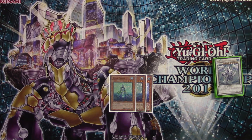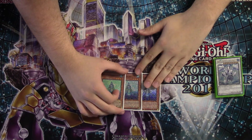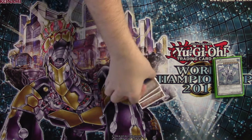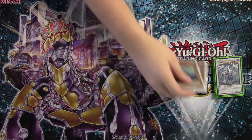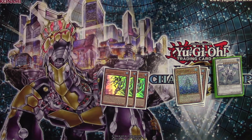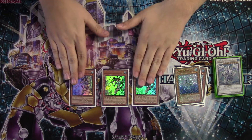First off, we have three copies of Genex Undine. Basically, Atlantean Dragoons is the deck, so we want to play as many cards as we can to make sure we see it. Undine is a card that can dump Dragoons whenever we need it to. Along with that, we have three copies of Neptibus. This card just does what Undine does, but better.